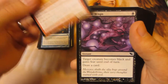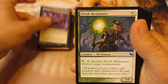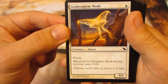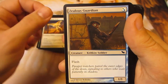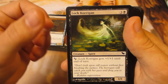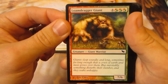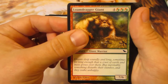Spell Siphon. Turn creature — becomes black, gains fear, draw a card. A Golden Glow Moth — a 0-1 Flyer for 1 white. Whenever he blocks, you gain 4 life. Interesting. 1-1 Flash, Kithkin Soldier. Just a big old fat 7-6 Giant — the Lone Dagger Giant.